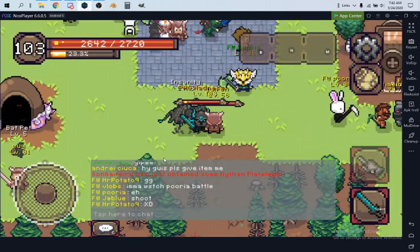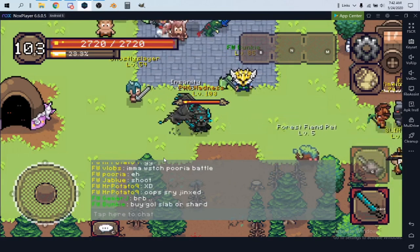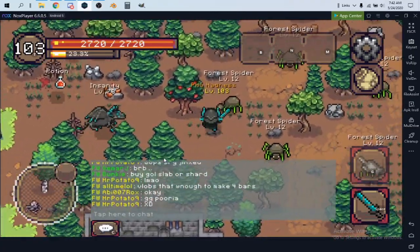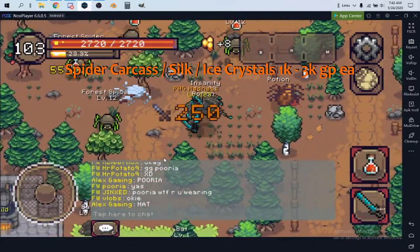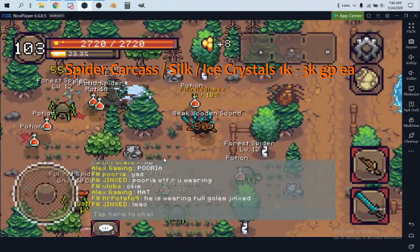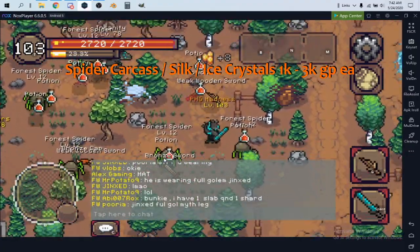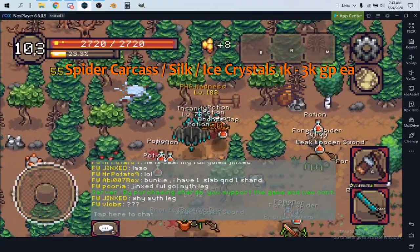The third method is a combat money-maker accessible right from spawn — extremely low level. Head up the path from spawn and kill forest spiders. You're looking for spider carcasses and spider silk, which drop pretty often. Most people ignore these items because they don't currently have a known use in the game, but higher-level players buy them in bulk for anticipated upcoming updates.